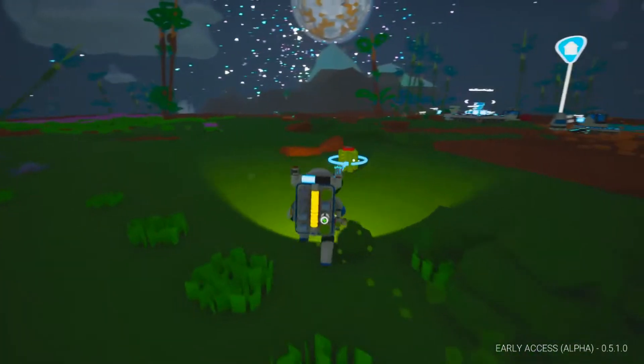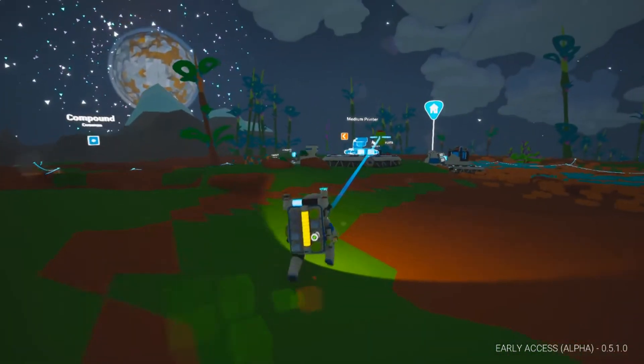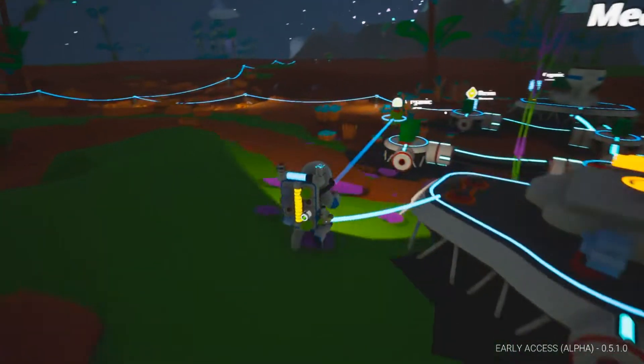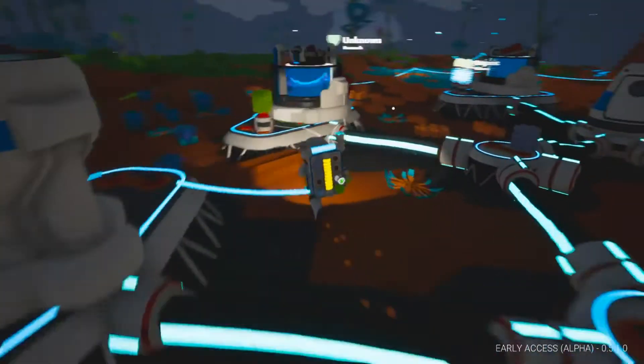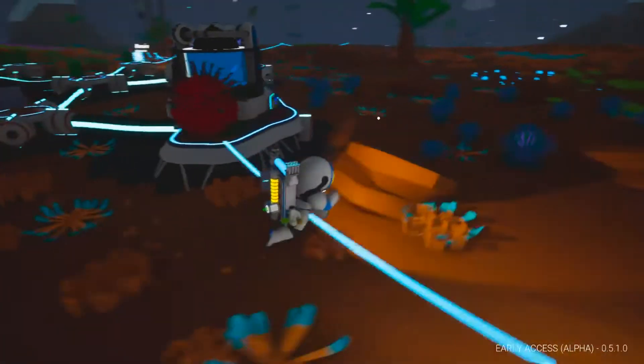So I'm going to go back. I'm going to run out of oxygen — I'm so far away from the base. I'm going to go back, put those down, build the medium printer, put the organic on there so it starts. I'm going to put some organic on there and some organic on there. Okay, I now have one left over.